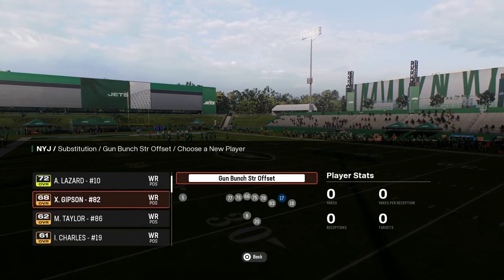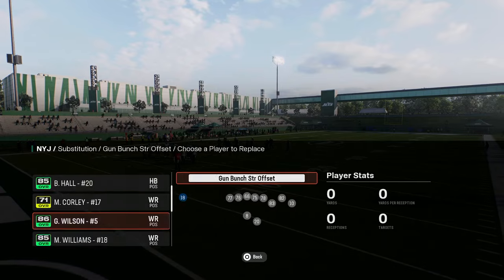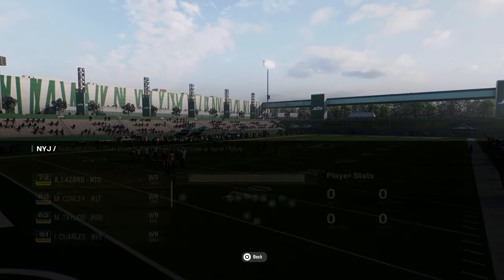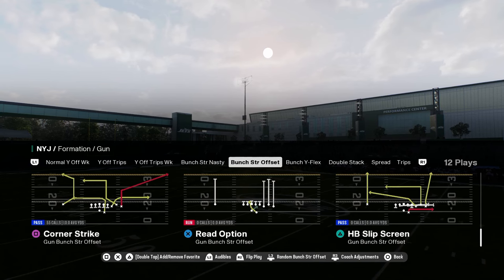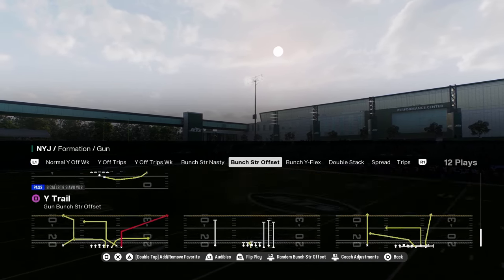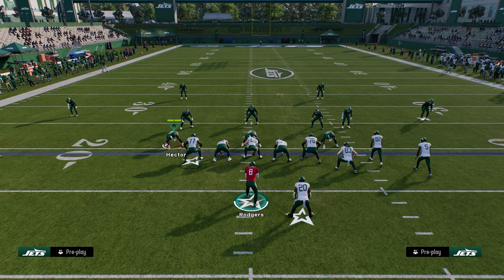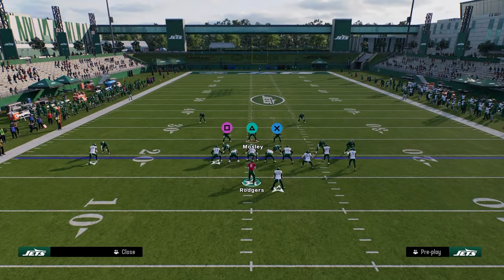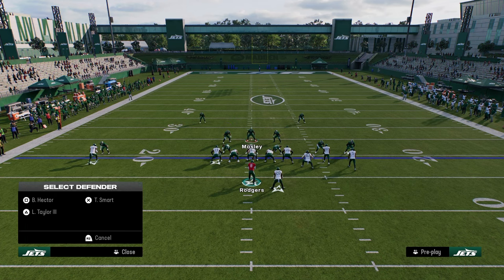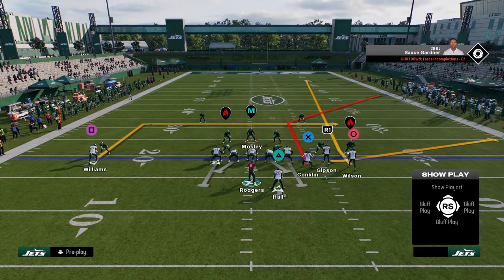Make sure you have your fastest player at the slot receiver position. For the Jets, you can put Mike Williams on the solo side and Garrett Wilson in the slot. For the most part, just run the offense with the bunch to the wide side. These mini videos are simple guides to formations to get you started. The full ebook link is in the description — ten bucks gets you access to everything.